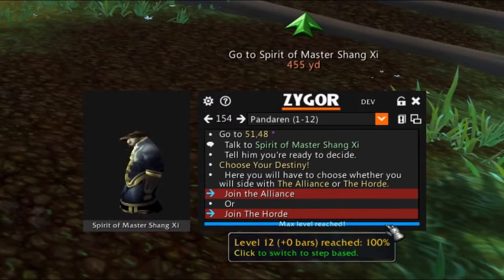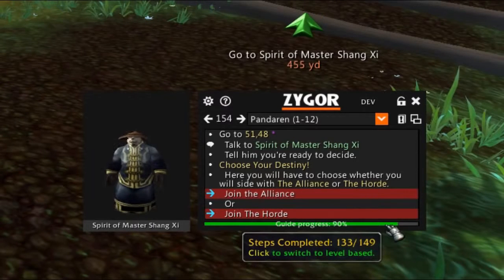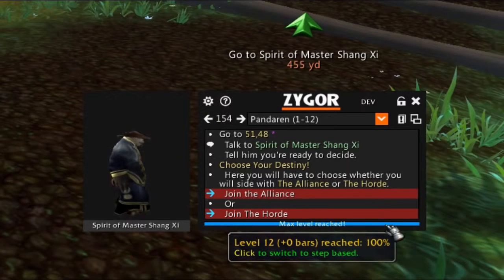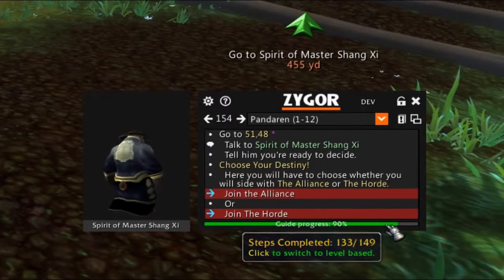By clicking the bar, you can switch between two modes of tracking progress: the first being by how close you are to completing all the steps in the guide, and the second being by how close you are to being ready to skip ahead to the next guide based on your character's level and experience.